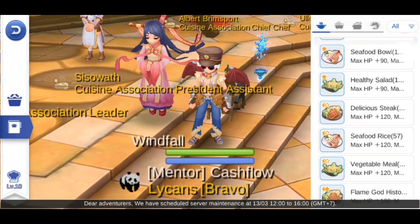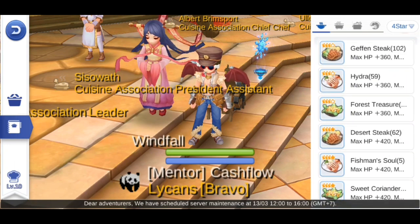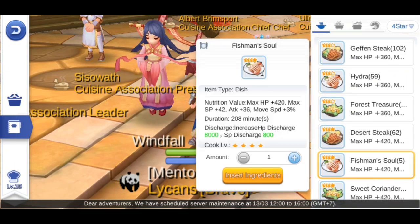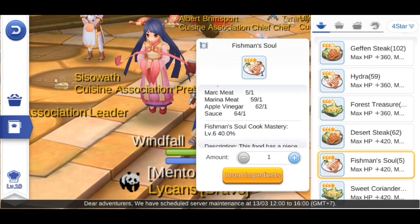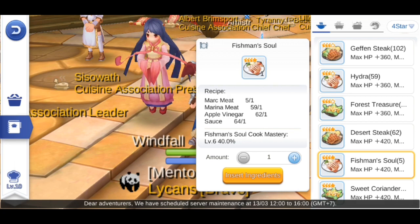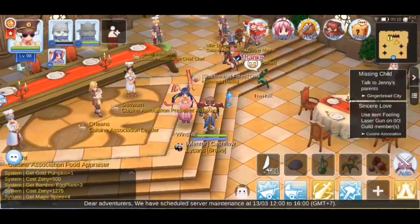I've unlocked Cooking and I've unlocked all of the recipes. Now I'm after unlocking the permanent stat bonuses. In this example, I want to reach level 10 Cooking Mastery in Fisherman's Soul. Unfortunately, my Mark Meat stock is running low, which means I have to gather the rare ingredient Mark Meat.